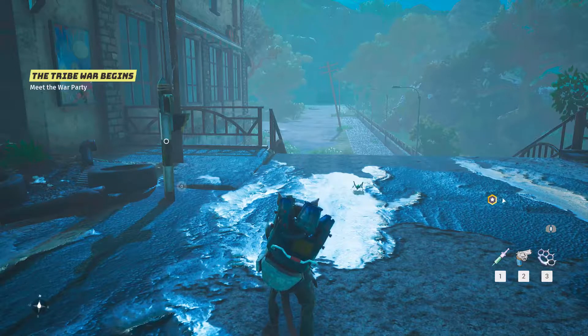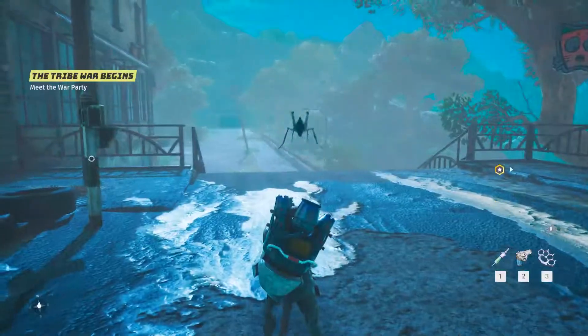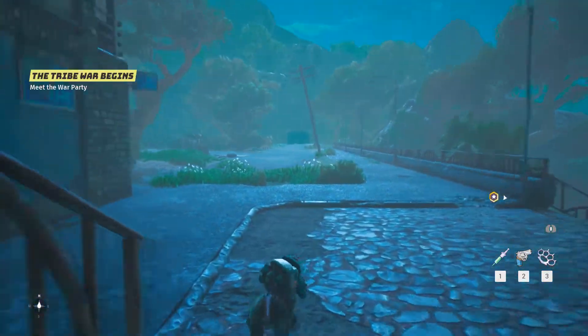I'm going to show you how to get access to the Bricktown vault. If you don't know where that's at, you can go to the fast travel point at Bricktown right near the start of the game. That's why I'm standing here, and all you have to do is run straight forward.